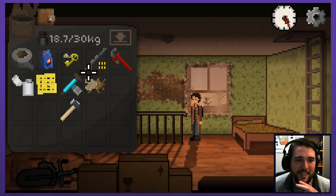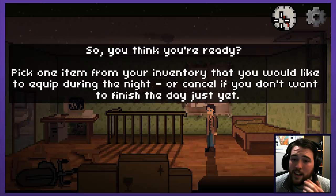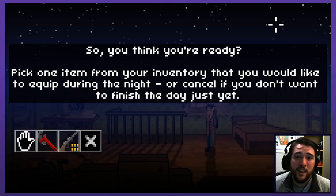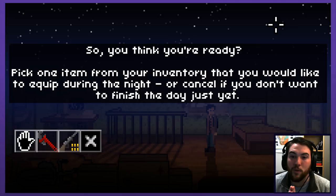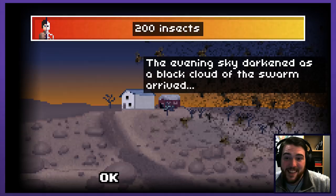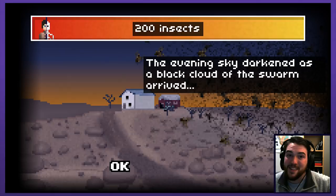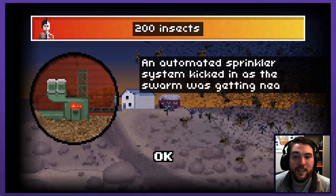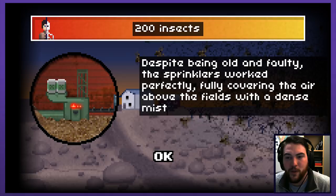Fingers crossed that's enough to get us through one night. I think you can probably rest easy, bud - climb on in bed. Two and a half hours to spare. We don't have to worry about food. So you think you're ready - pick one item from your inventory to equip during the night. I'm going to stick with the rifle. 200 insects coming. The evening sky darkened as a black cloud of the swarm arrived. You found a hiding place in the abandoned farmhouse. An automated sprinkler system kicked in as the swarm was getting near - despite being old and faulty, the sprinkler worked perfectly, fully covering the area above the fields with a dense mist. As a result, 32 insects were stopped by the sprinklers. The water was saturated with strong pesticide.